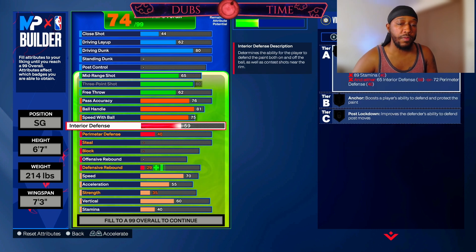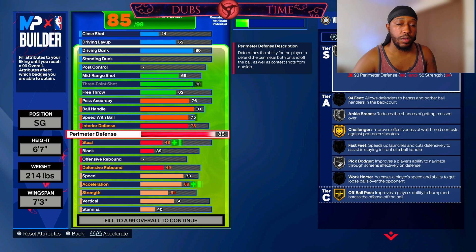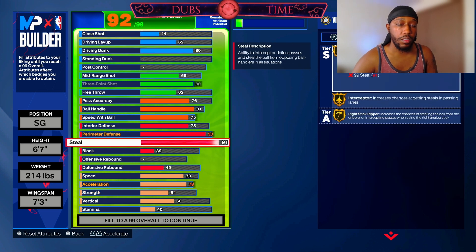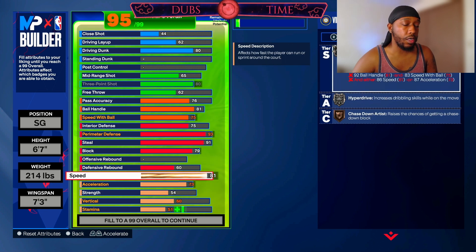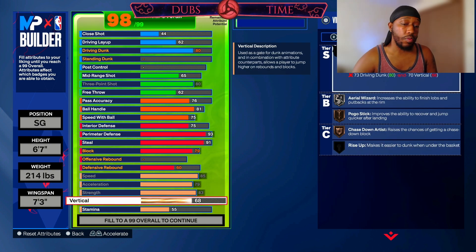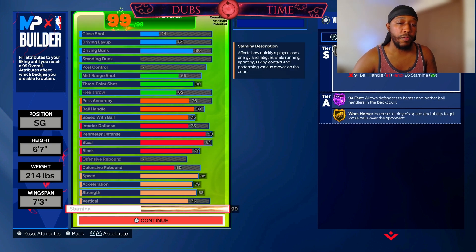Interior defense we're going to bring up to a 75. Perimeter defense we're going to bring up to a 93. Steal we're going to bring up to a 91. Block we're going to bring up to a 79. Defensive rebound we're going to bring up to a 60. Speed we're going to go max 85. Acceleration we're going to go up to 79. Strength we're going to bring up to an 83. Vertical we're going to bring up to a 75. And then the rest should go into your stamina for 99.